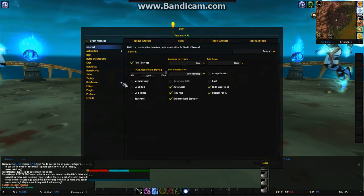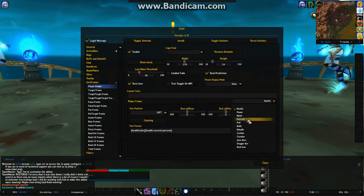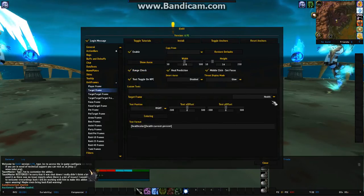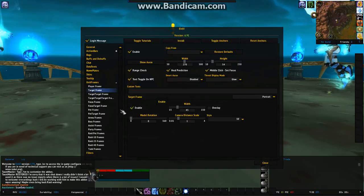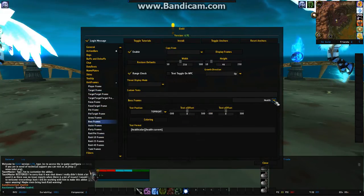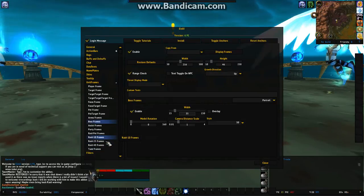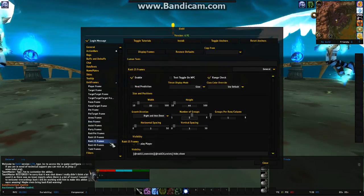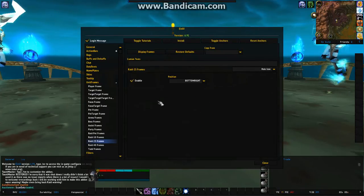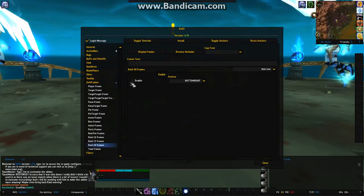Now go to Unit Frames. For your player frame, if you click on these you can drop down and change different things. I like to enable Portrait because I like the little three-dimensional images on my targets — do the same for your target frame. For different raid groups like 25-man and 40-man, the role icons are disabled by default. I like to turn those on, so enable Roll Icons.